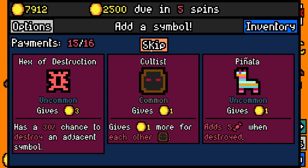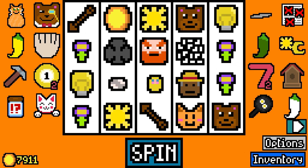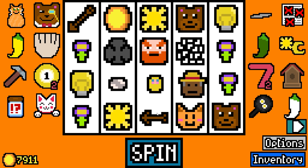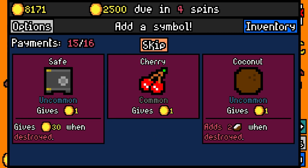I'd probably screw myself by setting that up, so I kind of want to stay away from it. Yeah, this one — Hex of Destruction, 30% chance to destroy an adjacent symbol. I mean, I guess, but I'm sure something will crop up eventually.